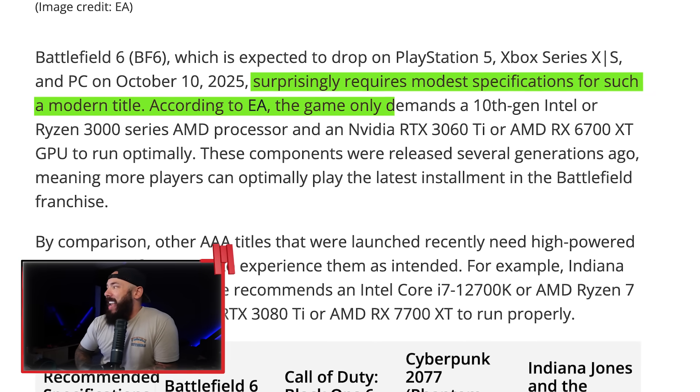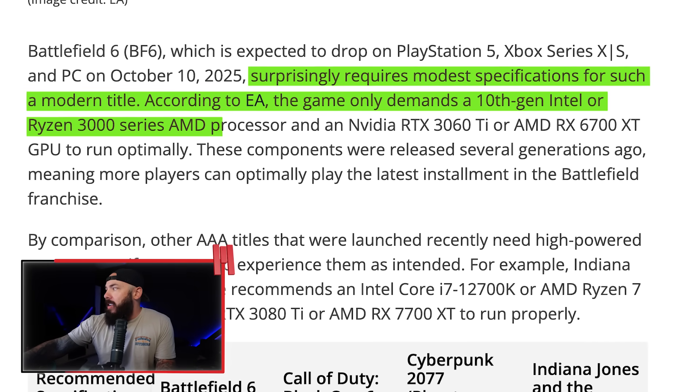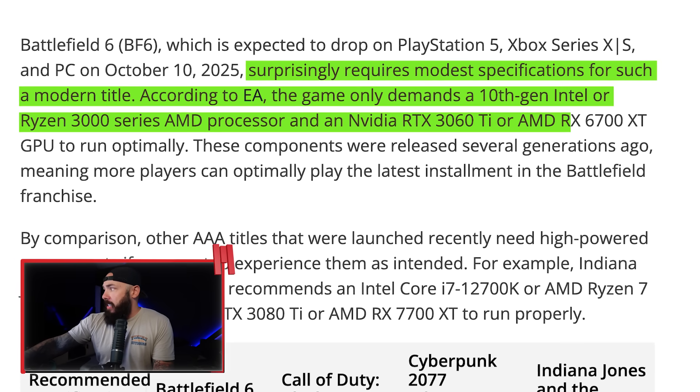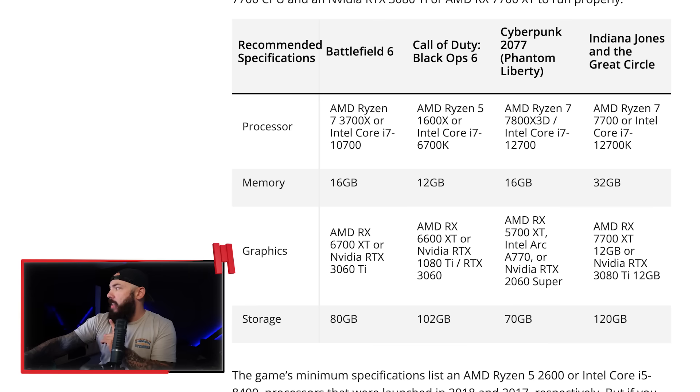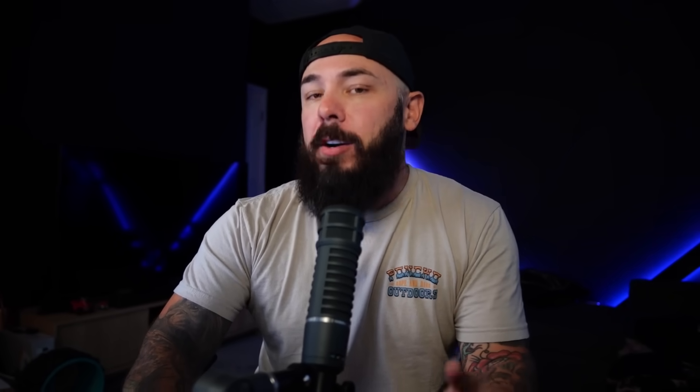According to EA, the game only demands a 10th gen Intel or Ryzen 3000 series AMD processor. For recommended specs: NVIDIA RTX 3060 Ti or AMD RX 6700 XT, and also the Intel ARC B580. The recommended CPU is a Ryzen 7 3700X or Intel Core i7-10700, with 16 gigs of memory. I have some news on those Intel ARC cards that we'll talk about a little bit later.